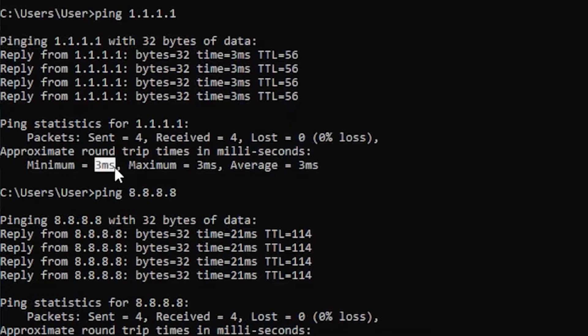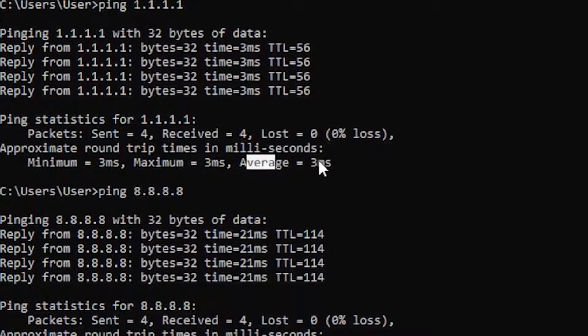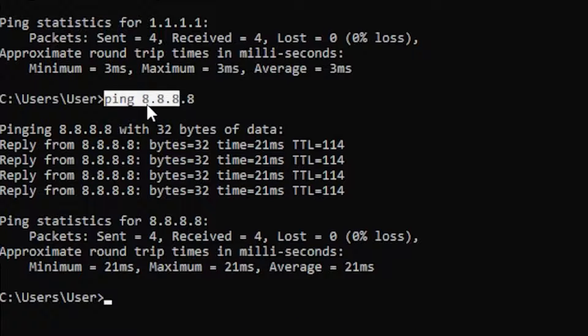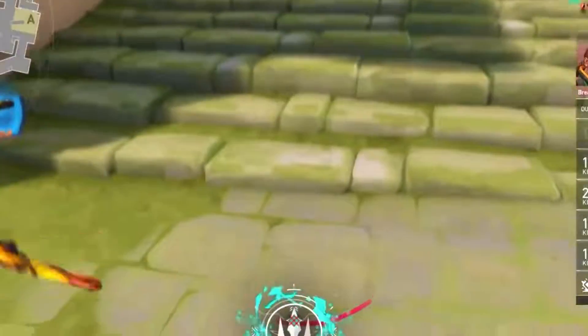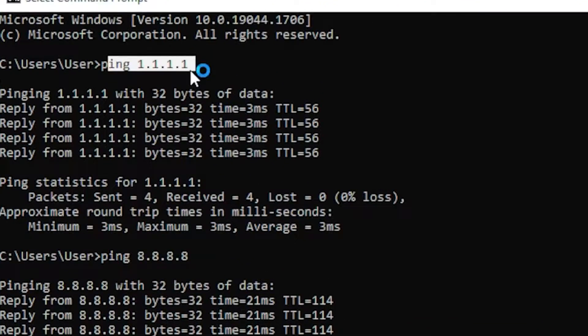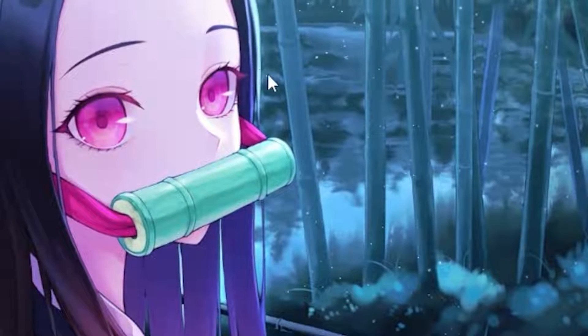For 1.1.1.1, my minimum, maximum, and average are all three milliseconds. For 8.8.8.8, my minimum, maximum, and average are all 21 milliseconds. You want to find the lowest result — for me, that's 1.1.1.1. Once you know which server gives you the lowest ping, you can move to the next step.